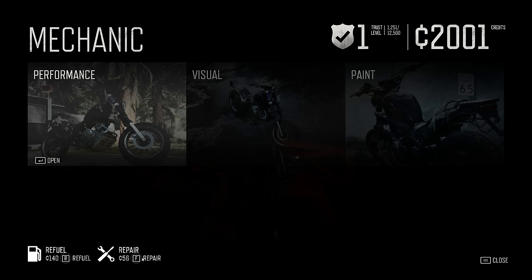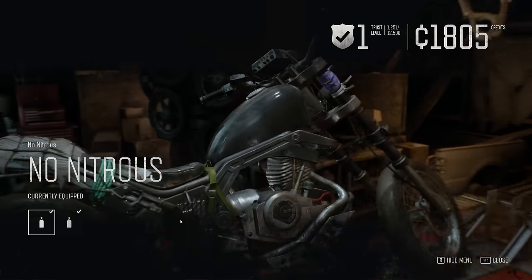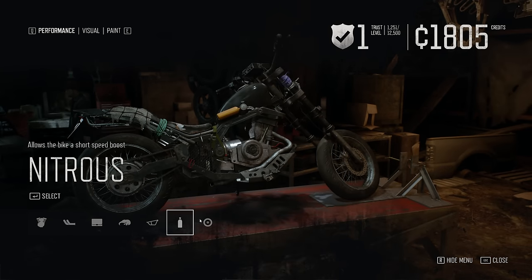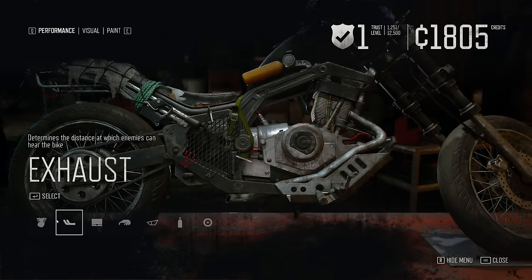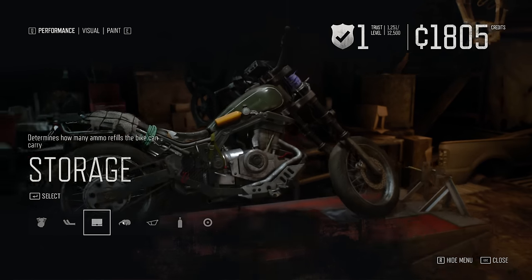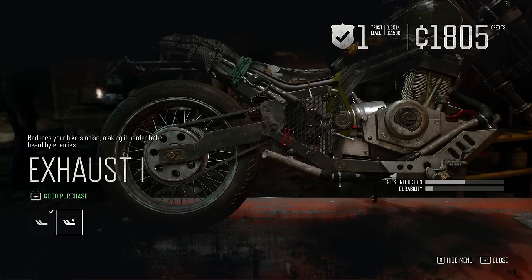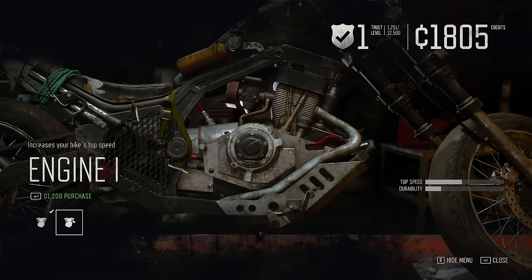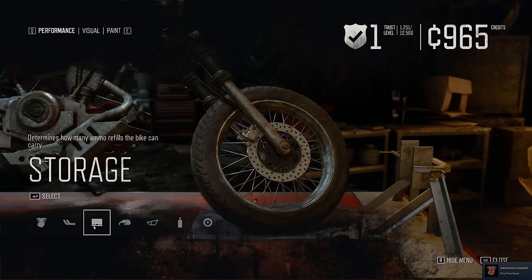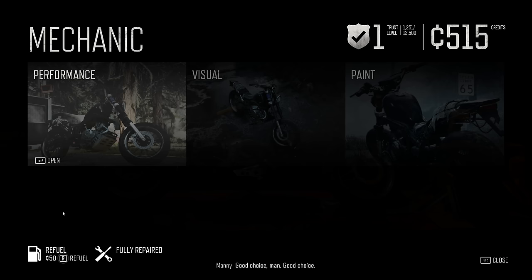We took a bit of damage earlier so it might be worth repairing - and refueling as well. Do we have performance upgrades yet? Oh, we do have some NOS. Were we supposed to equip that in the last episode? Or we have new tires - now we're talking. I'm going to go for the fuel tank first. Exhaust reduces your bike noise so you're a little bit quieter. That's expensive though - I'm going to go for the tires. Slight bit of traction improvement. And go for the frame as well - good choice indeed.